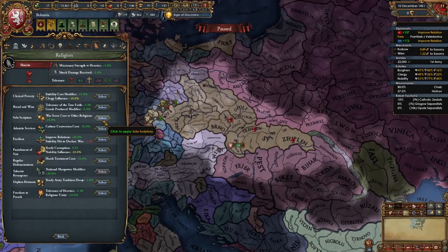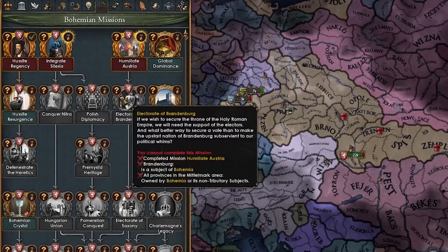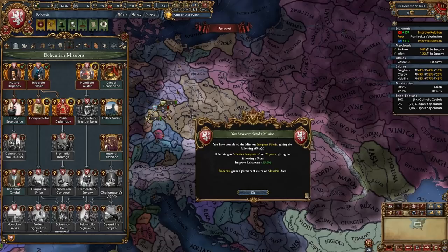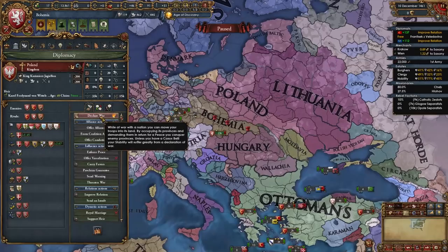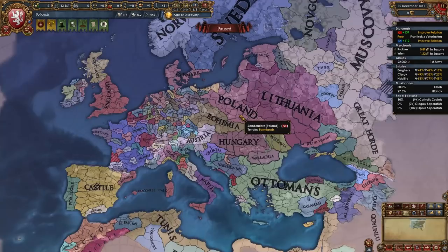I just annexed both subjects as well. We can pick a new aspect of faith — warscore versus other religions? Awesome. Now we can take the mission Integrate Silesia, improve relations. So we have two choices: we can take Conquer Nitra and PU Hungary, or we can take Polish Diplomacy and PU Poland. Of course, we can easily do either since the Ottomans and France will help out.